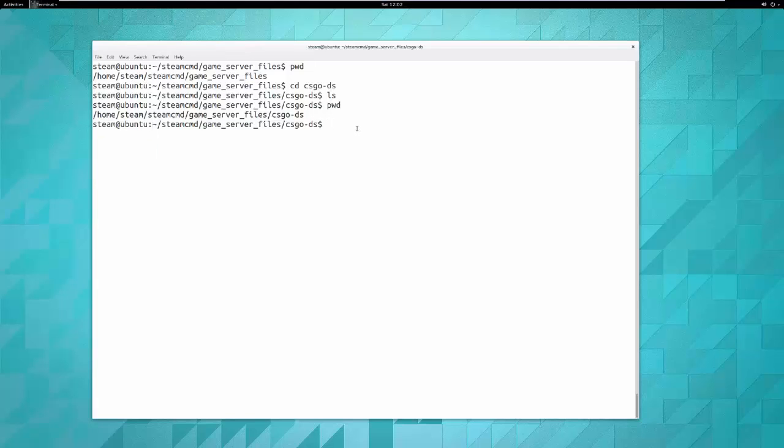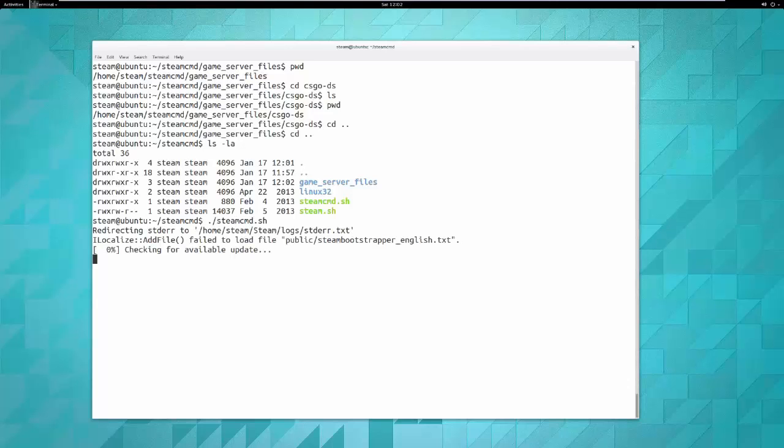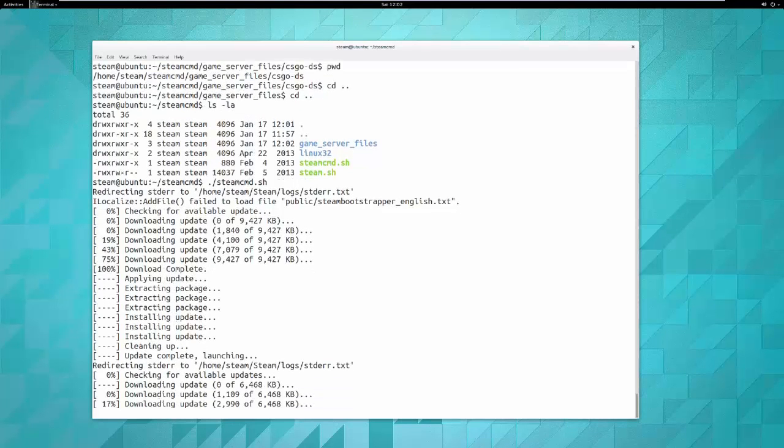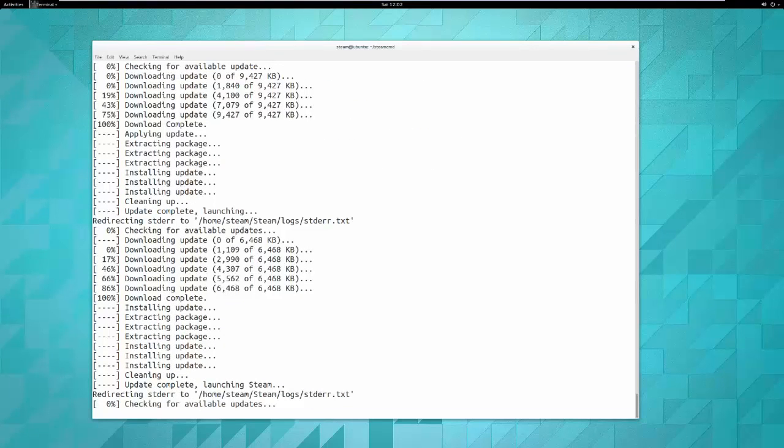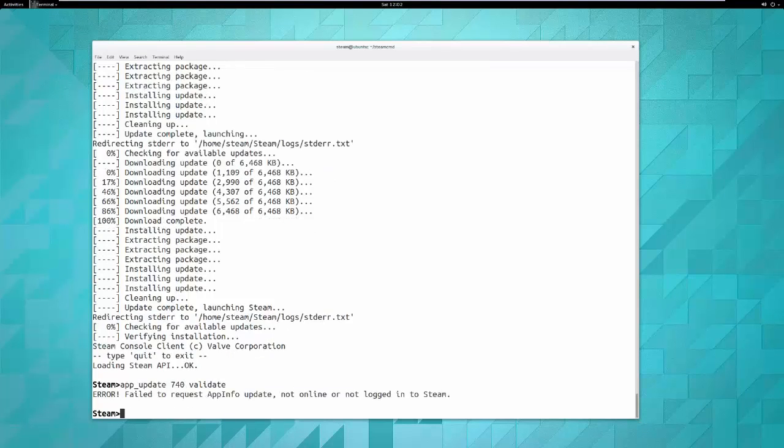Go back to the steamcmd directory. Here's steamcmd.sh — that's the file you're going to run to do all your setup. Run it with './steamcmd.sh'. SteamCMD will update itself and be ready to go. From this point you have to log in — if you try to install CS:GO without logging in, it will tell you you're not logged in.